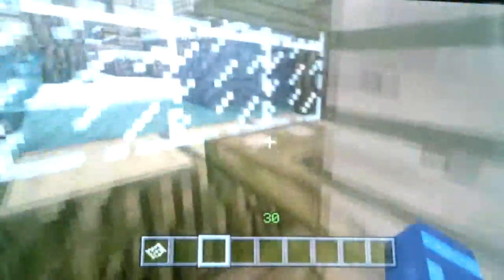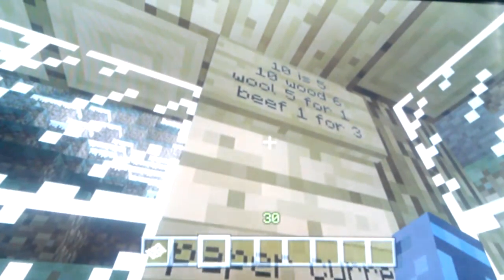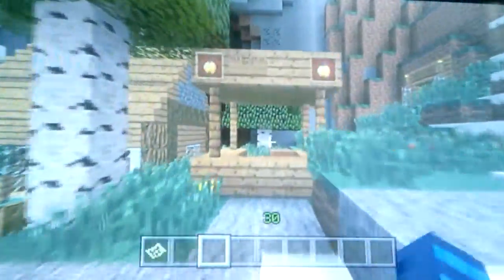Here's a shop. Paper is the currency if you didn't know. The sign will tell you how much everything is. Right over here he actually sells golden apples — it's 10 paper for one apple. And right around the corner is another house, 20 dollars for one house — pretty good, I like it.